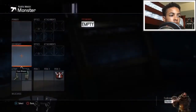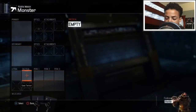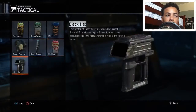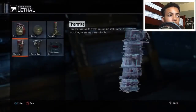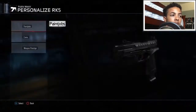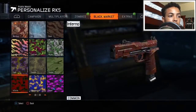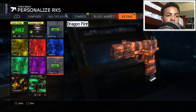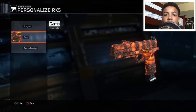Let's do this class. I'll go RK5, two Black Hats even though I don't really need them, a frag grenade — that's all I really need. That's the class right there. Let's put on this camo, the Dragon Fire. Alright guys, we're in a game now, let's see how it goes.